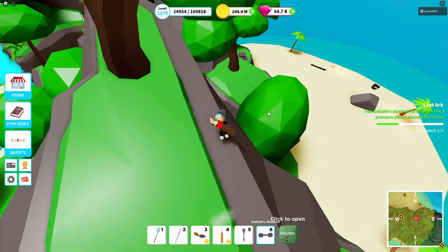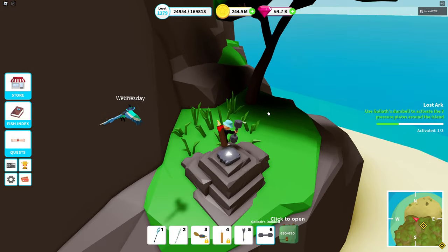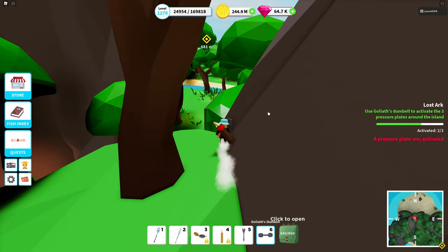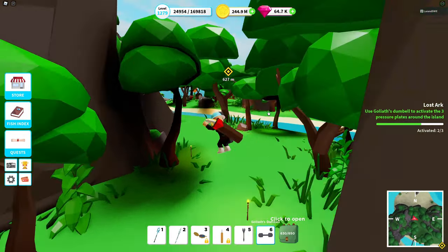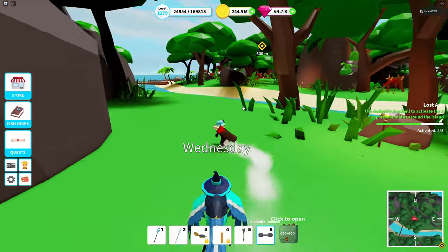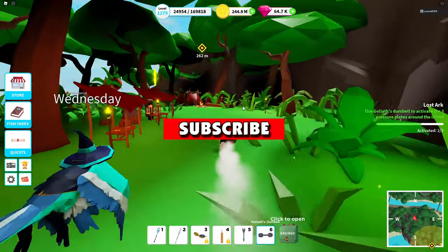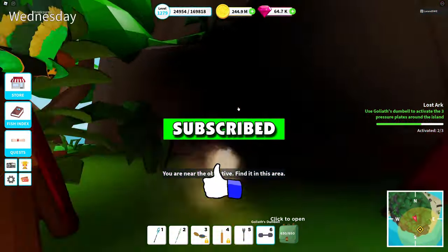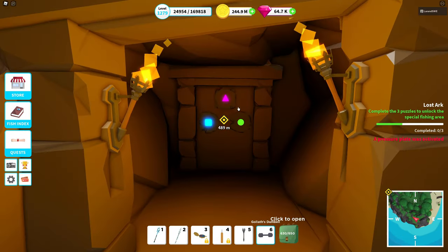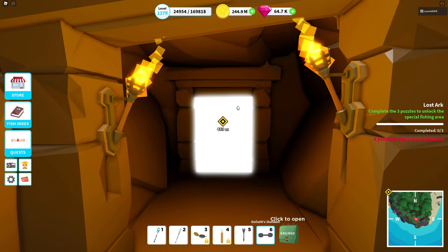We're gonna go to the second one, and you can see it already — it's over here. We stand on this one as well, that's another pressure plate, and then we go to the last one over at the opposite side of the island. It's up on the hillside — I'm gonna do a little bit of a fast forward. And here is the last pressure plate. There we go.